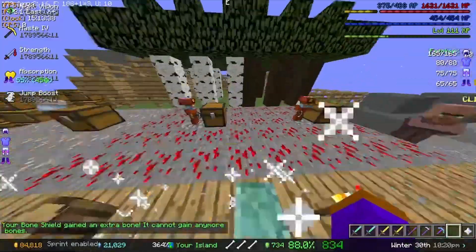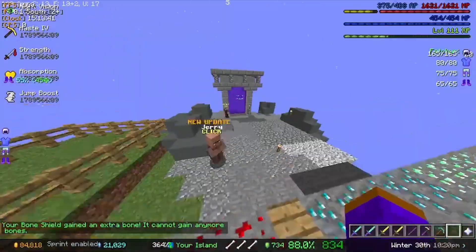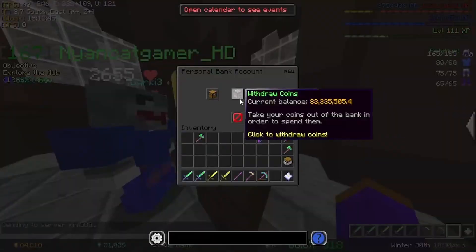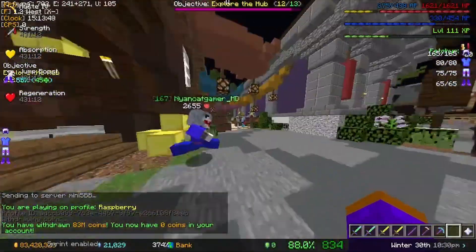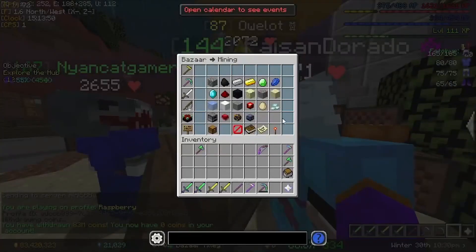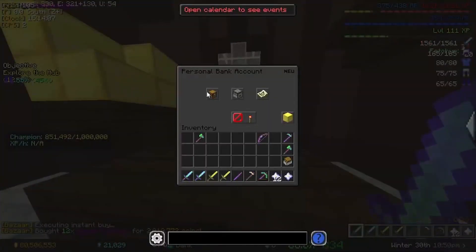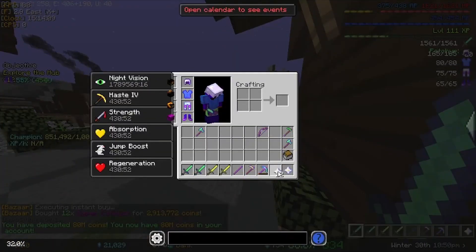One thing I noticed is that the gold minion and the redstone minions have run out of Hyper Catalyst. So we're going to go ahead and get some more real quick, just to make sure they have full power. We are back to 3 million coins, so we're back to being pretty much rich again.